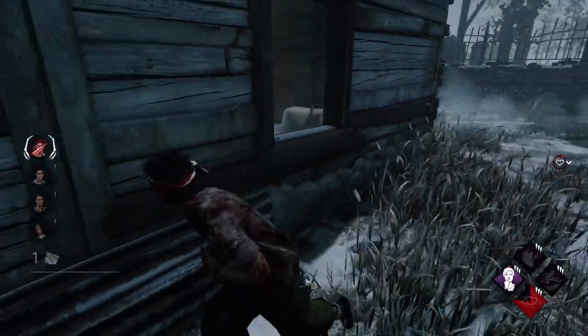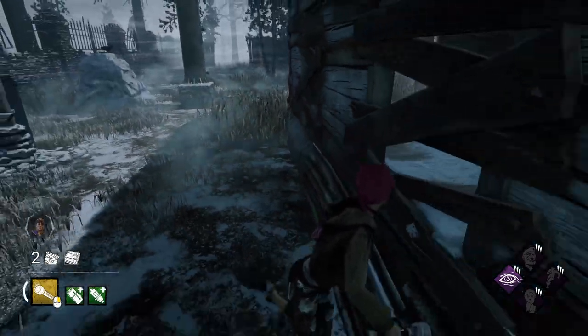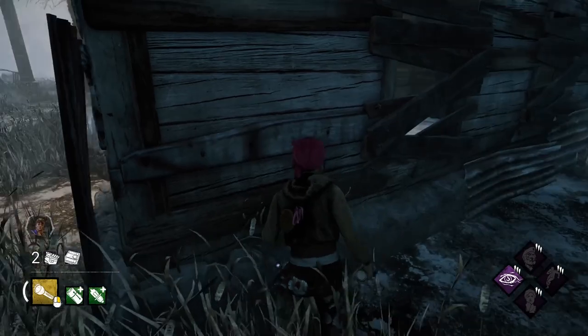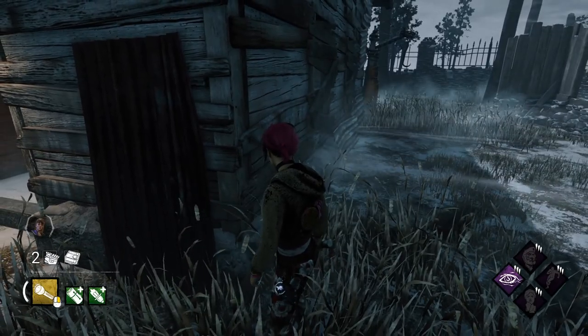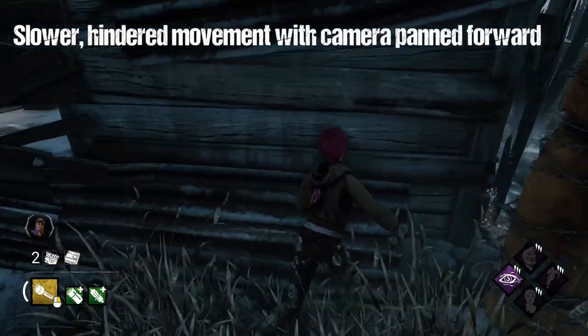Alright, let's jump into the looping. The first thing you want to get good at is running while you're looking behind you, and also having your face buried into the wall. The best way to do this is if you're running clockwise, hold S and D, and if you're running counterclockwise, hold S and A with the camera panned behind you.